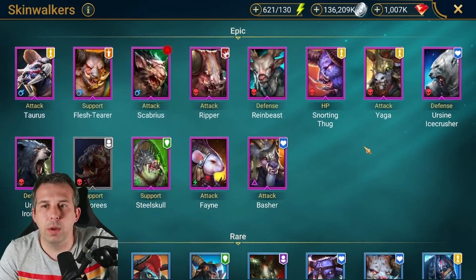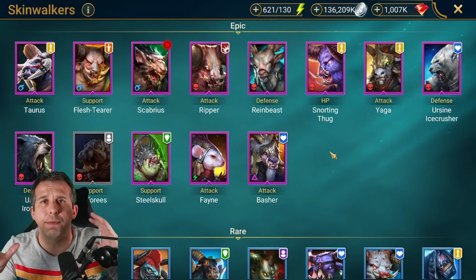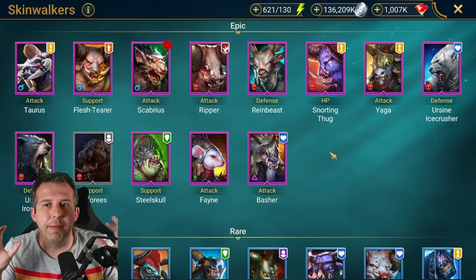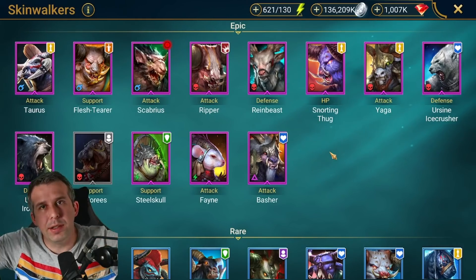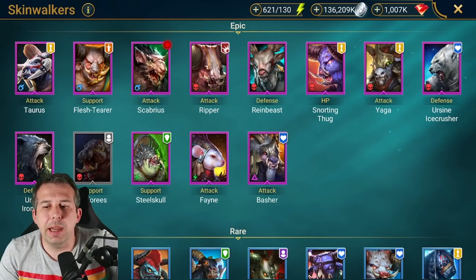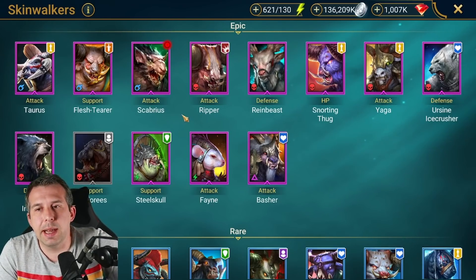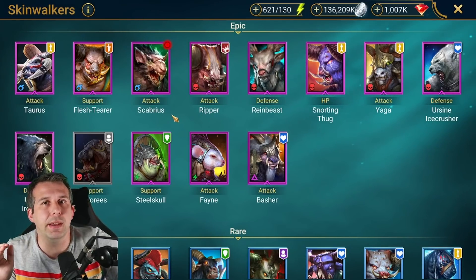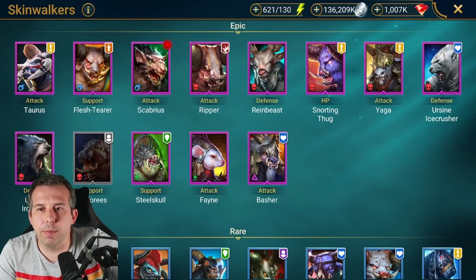So I'm hoping some of these epics are going to spice up the whole event. It's going to be a fragment event to collect the epics and then you put those epics into the main fusion. Historically these have been really hard — we don't have the detail yet but they tend to be along the lines of: if you miss anything, you're stuffed. So we'll see what happens when the event drops.